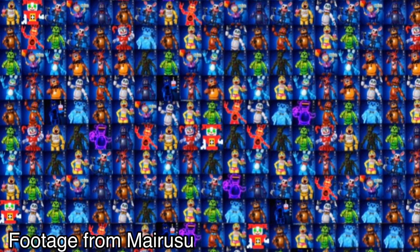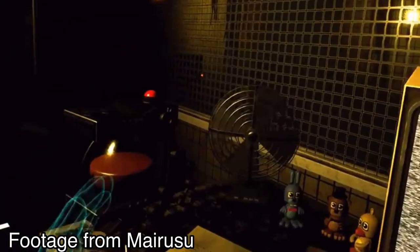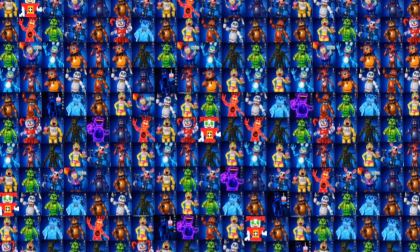In the last video I brought up the coffee pot easter egg that can sometimes spawn in FNAF VR's FNAF 3 remake, but apparently it can spawn somewhere else in the game too. If you go to the prize corner on very rare occasions, the coffee pot easter egg will be sitting on the floor. There's no way to make it appear — it just spawns sometimes. It's still a pretty cool easter egg.